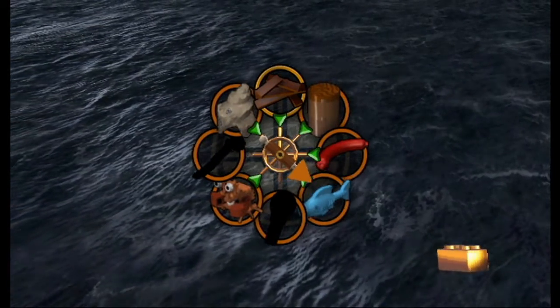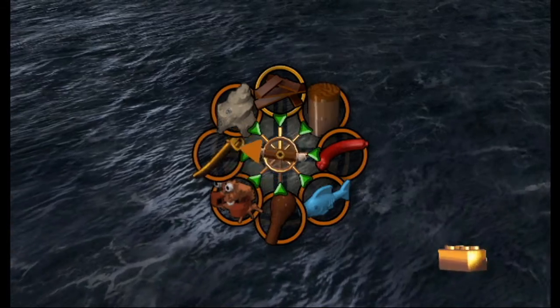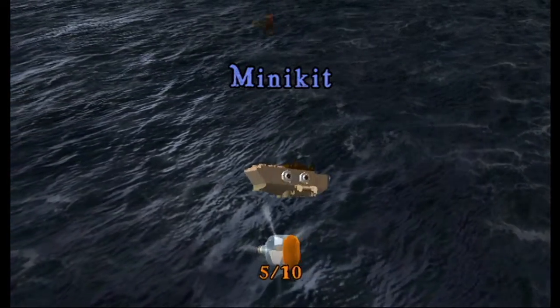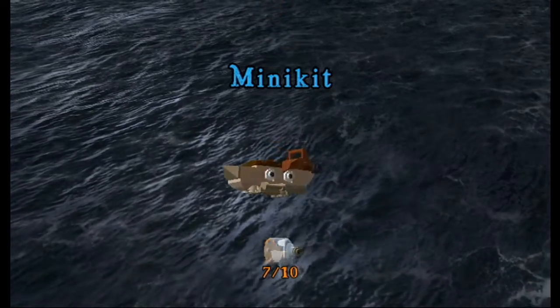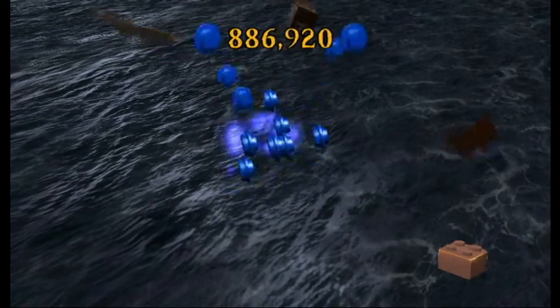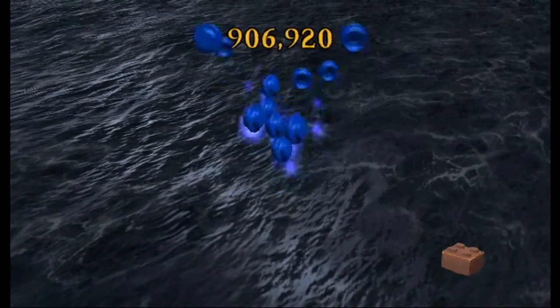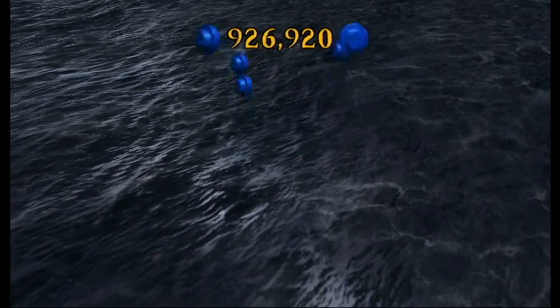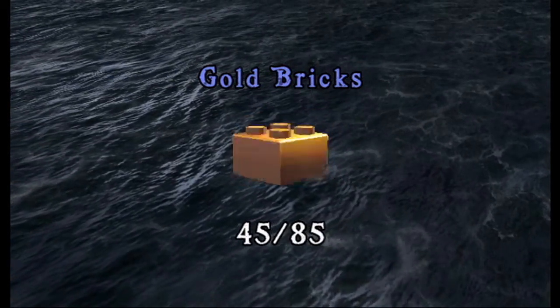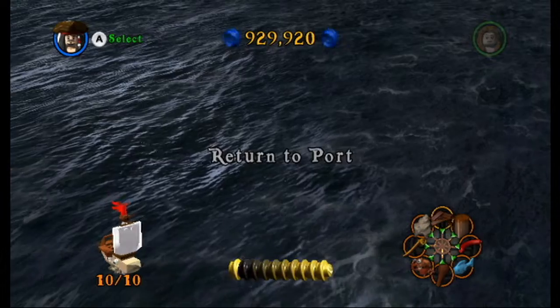We found the rest of the treasures — very cool. Now take a look at our ship. We got it! Nice, blue studs. Very cool. 45 out, 85 gold bricks — only 40 more to go.